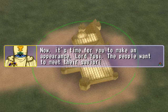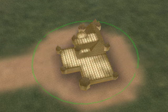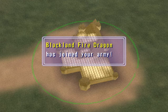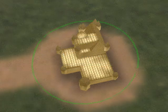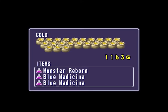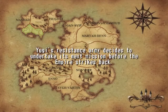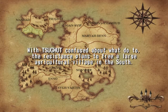A splendid first victory, Lord Yugi. Our actions have stirred the people to fight back against the empire, and the noble families are offering financial assistance. If we continue winning the resistance should grow nicely. The empire is confused now but it's only temporary — they'll soon send units to hunt us down.